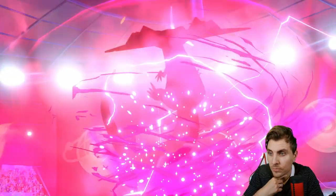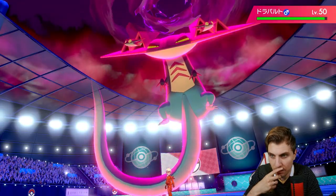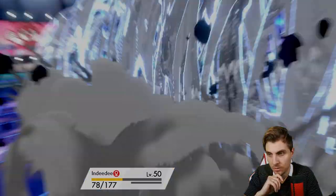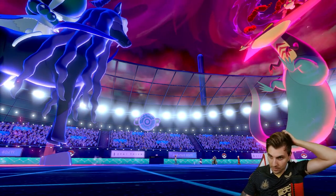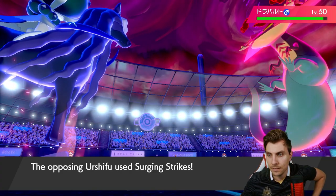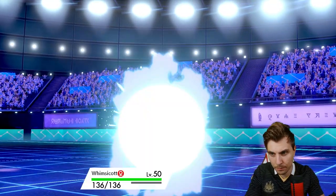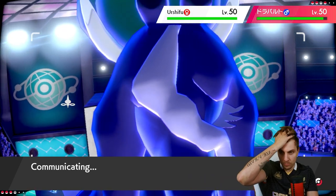We go Max Phantasm into the Dragapult. We naturally had speed but we could be putting ourselves on the back foot. It goes Max Airstream into Thundurus — yeah, we've just locked ourselves out of this game really by unnecessarily thinking they'd just Max the Coalossal. But we have Whimsicott to come in and we can throw up Tailwind, so we're not in the worst spot.